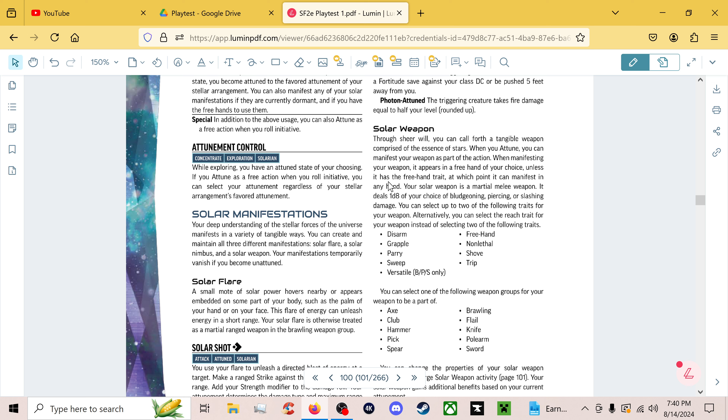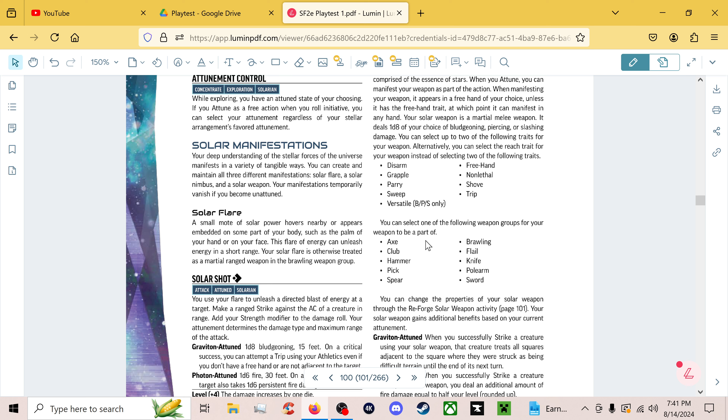You get this Solar Weapon and choose two traits for it — though Reach takes both choices. It's a D8 martial melee weapon dealing bludgeoning, piercing, or slashing damage, which you choose when you create it. It can be pretty much any melee weapon type: axe, brawling, club, flail, hammer, knife, pick, polearm, spear, or sword. The traits you can give it include disarm, grapple, freehand, parry, non-lethal, shove, sweep, trip, and versatile — for some reason.